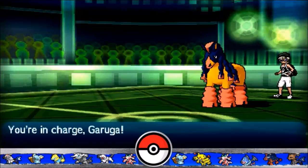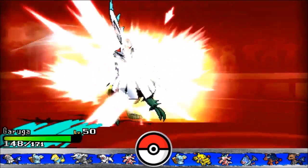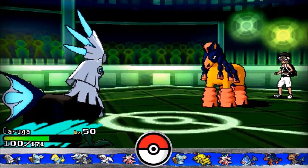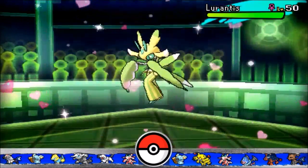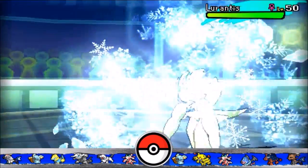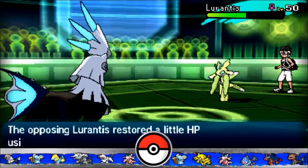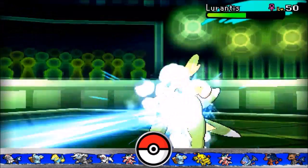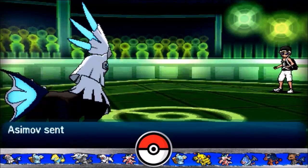Clearly I can't take an Earthquake, and Lurantis is definitely my switch-in here. But I decided it could be very risky, so I actually went to Garuga, hoping for a Heavy Slam. He goes for Close Combat. I decided to go for Ice Beam - I knew Parting Shot would have been too obvious, and I will not activate his Contrary ability at all. Ice Beam does a bit over half. Another Ice Beam secures the KO, and we KO his Lurantis, which means I can Parting Shot for free now.